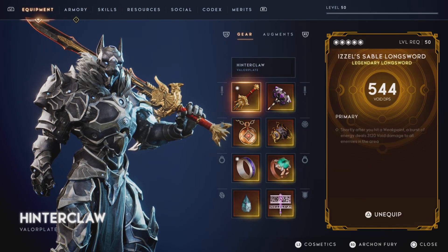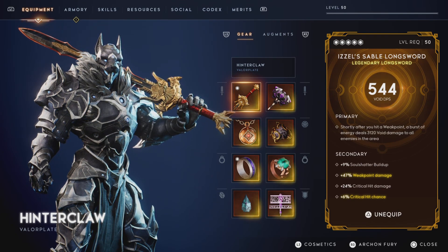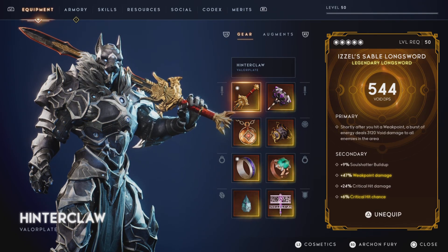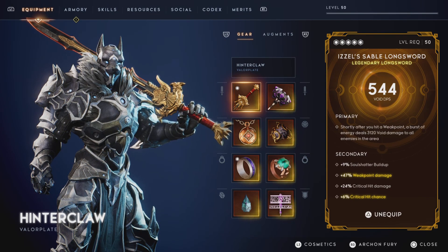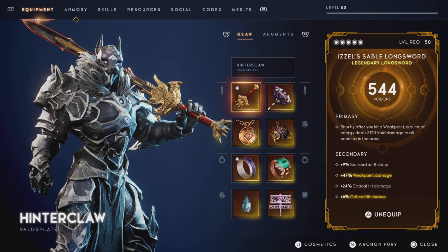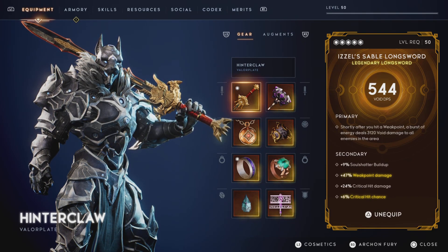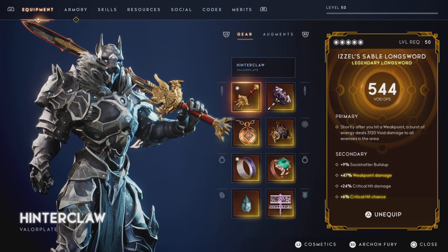First up is my Izzel Sable's Longsword. In order for me to count it as a god roll, the weak point burst damage needs to be over 3000 before I start looking at the secondary stats. My Izzel Sable's Longsword has hit that mark — it does over 3000 void damage to all enemies in the area. Here's where it gets ridiculous: 9% soul shatter buildup, 47% weak point damage, 24% critical hit damage, and 6% critical hit chance. That is ridiculous stat wise.